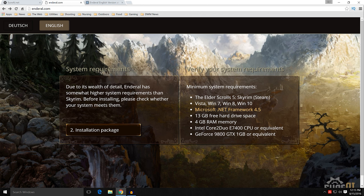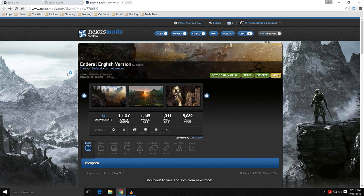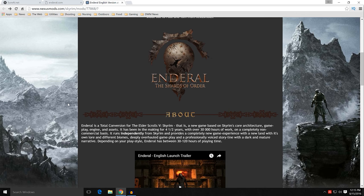Of course, Elder Scrolls V Skyrim — the Steam edition — is required, and we'll get into that later. The installation package is the next step: download it from one of these sources. You have a torrent site, moddb.com, and nexusmods.com, which I recommend using. If you click on the Nexus link, it will lead to the Nexus page for Enderal English version. There is a German version that was released a few weeks ago, but this is the version you want if you are an English speaker.